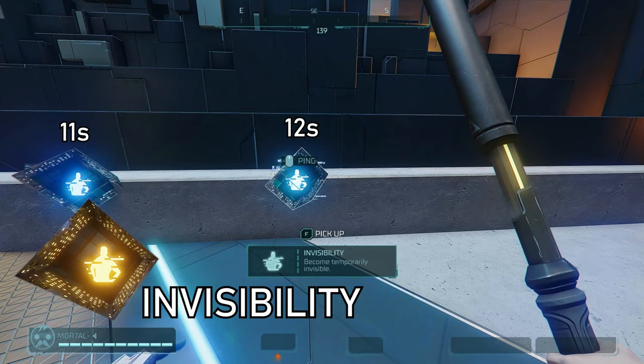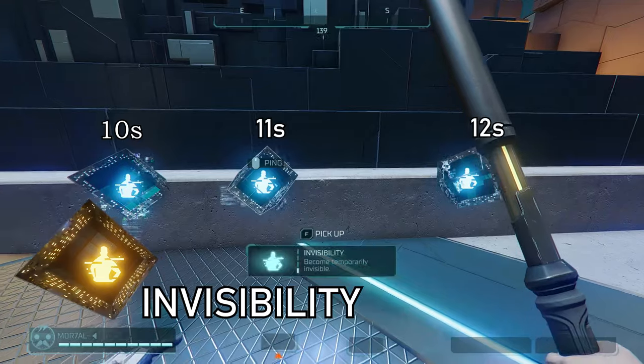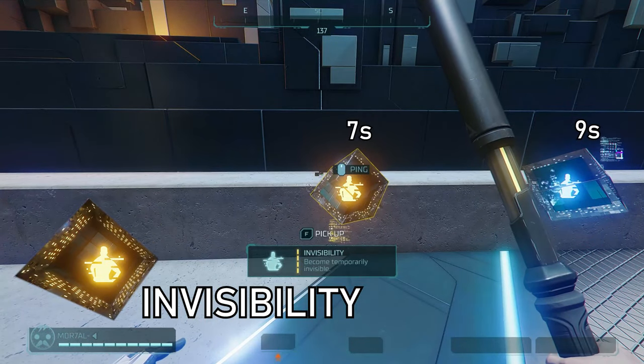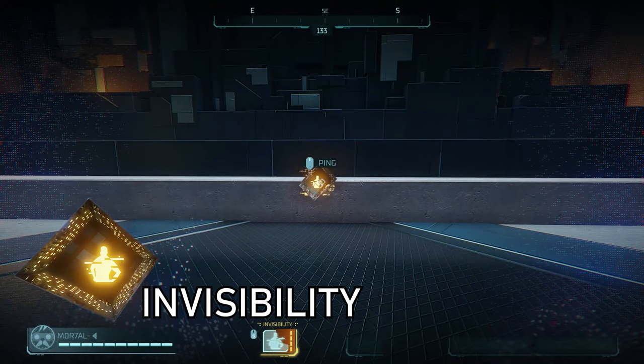Let's talk about invisibility. It lasts 8 seconds and at base has a 12 second cooldown, going down to 11, 10, 9, and 7 seconds as you upgrade. When used, it emits a sound I can only describe as like wind through a cave for about 10 meters around you. You can shoot, ADS, or use another ability to cancel it.